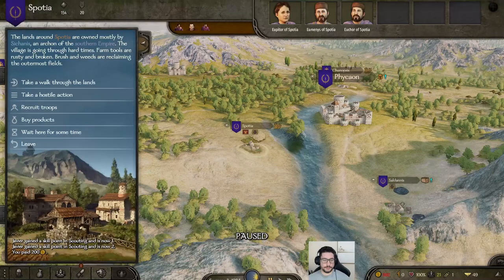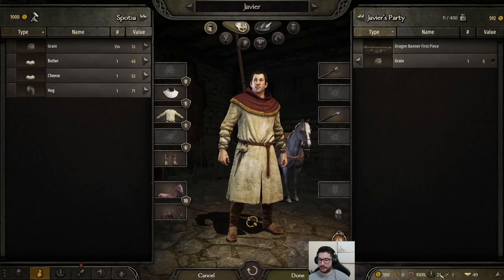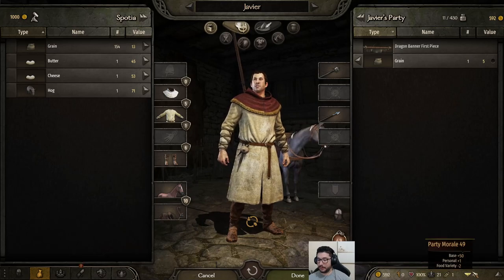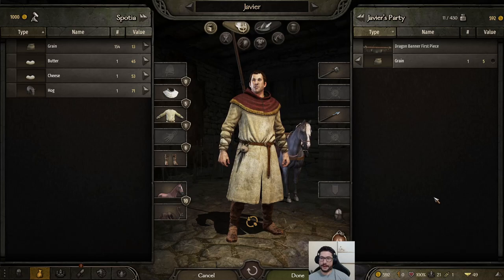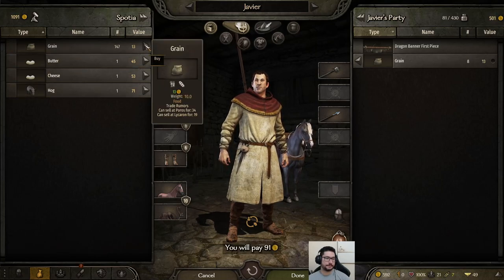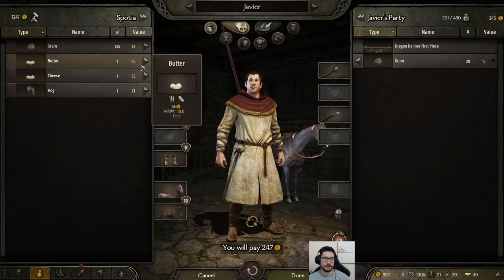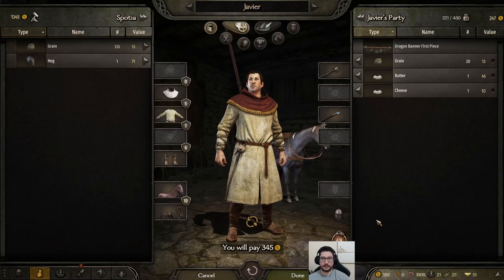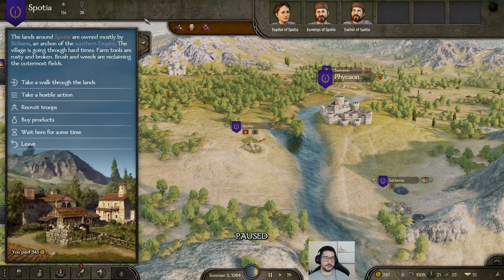Left-clicking is what makes you move around the map. I have 21 troops now. I have to buy food for my troops or else they will lose morale and at some point they will start leaving your party. So I'm going to buy some food — a little bit of this and that. You can see the food you have on the right — it tells you how many days of food you have left.